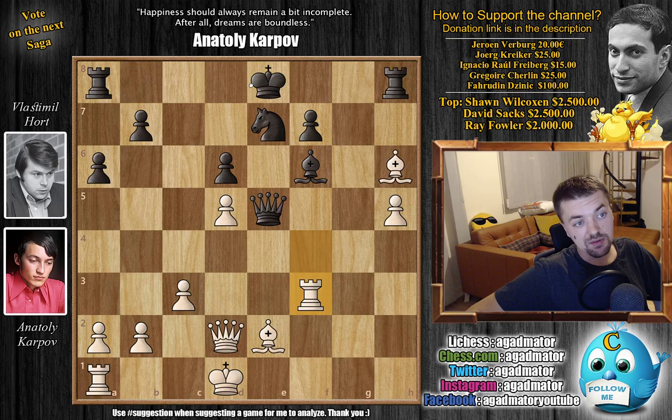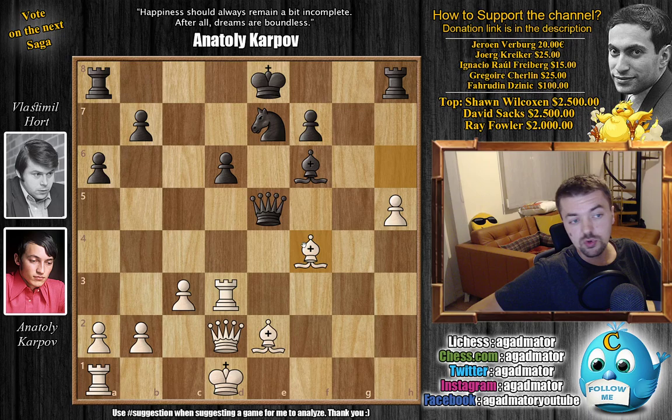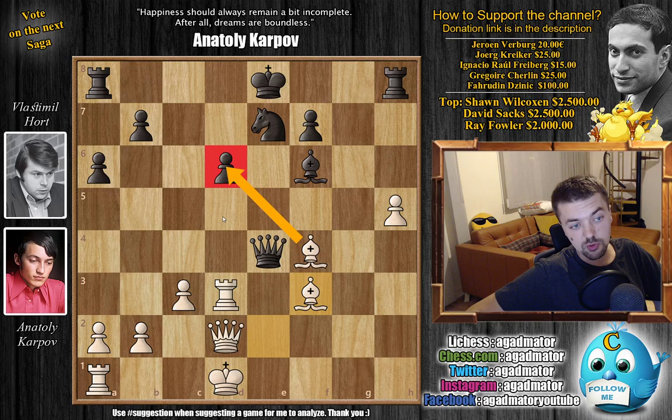After Rook to F3, we have Knight captures on D5 — this is the move Hort goes for — and Karpov just goes Rook to D3. Now puts pressure on the Knight, and if you move the Knight, the D6 pawn will also be pressured. If you move the Knight, Bishop to F4 puts a lot of pressure. Queen to E4, and now even Bishop to F3 is a possibility. You're going to lose this pawn, you're going to lose this pawn, and your Rooks are still doing nothing. The Knight is really poorly placed on E7. Karpov would just have a much, much better position.